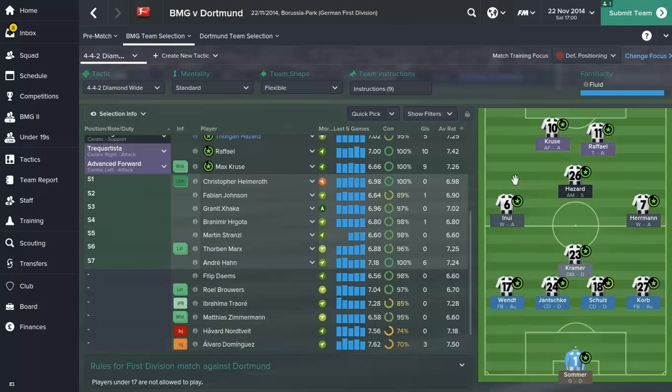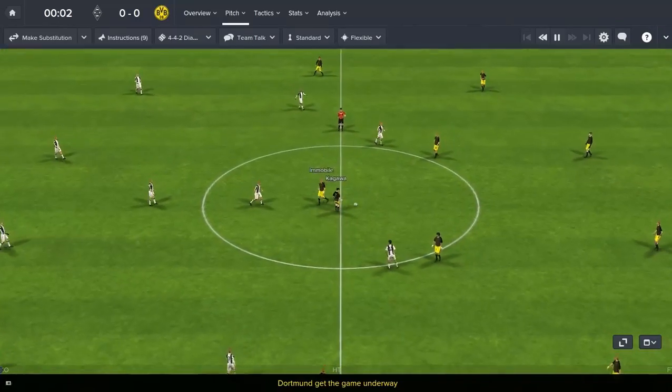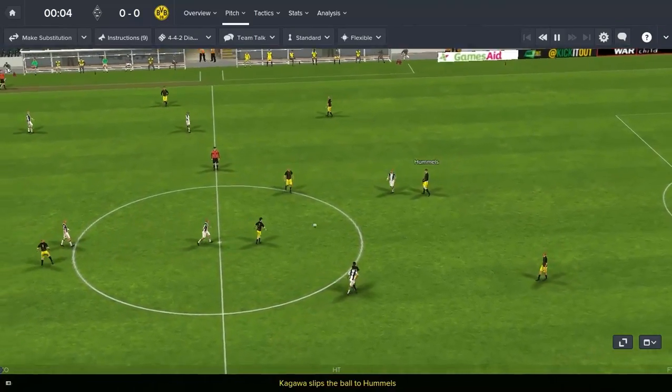Here we are with our next match. It is a huge match for us — we are at home against Dortmund. We are 4th, Dortmund are 3rd. It's Sommer in goal, Wendt at left back, Janske and Schultz at centre back, Cobb on the right, Kramer at defensive midfield, Takeshi's Castle on the left, Pierre Patrick-Hermann on the right, Hazard just behind Raphael and Kruiser. Let's hope we can pick up 3 points here and move above Dortmund, who are not only above us but also one of our rivals. And the match is just kicking off now against Borussia Dortmund.